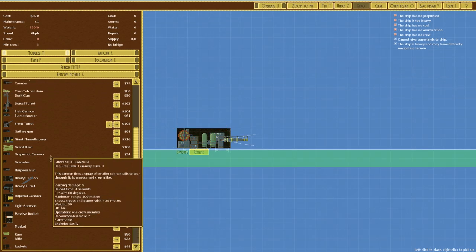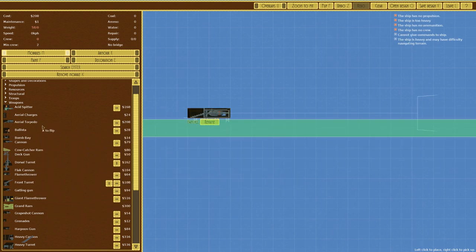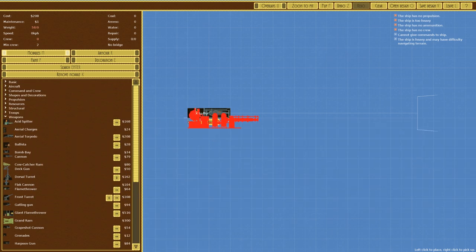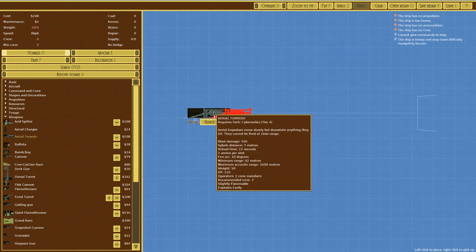The other option - and normally my preferred option - is to use aerial torpedoes. They are relatively inexpensive at only 208 compared to some of the other stuff we looked at. They're pretty good at taking out static structures because they have a blast damage of 160, a splash distance of 7 meters, a reload time of 12 seconds, and use two ammo per shot. The maximum accurate range is 1600 meters, so that's pretty much exactly where we want it to be.